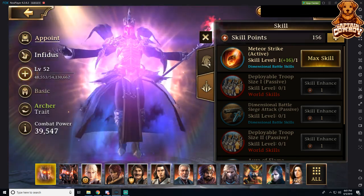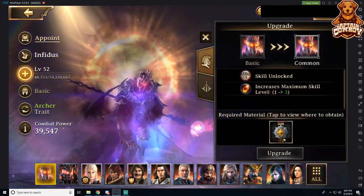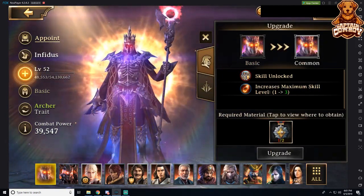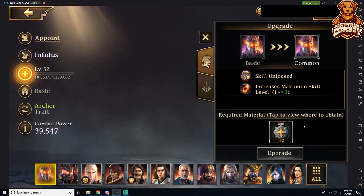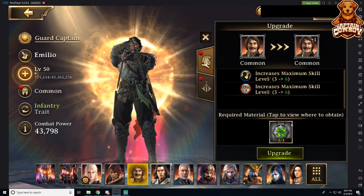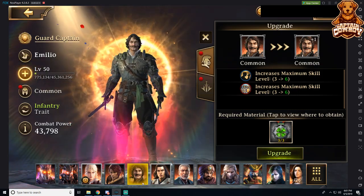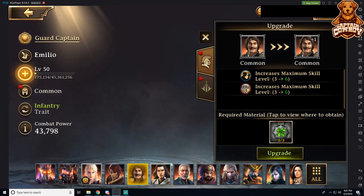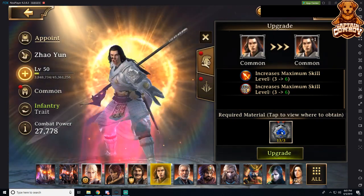One thing we can see now is that there are required materials to upgrade these heroes. There are different materials based on the hero — so like Emilio here has a clover, and here we have a club.